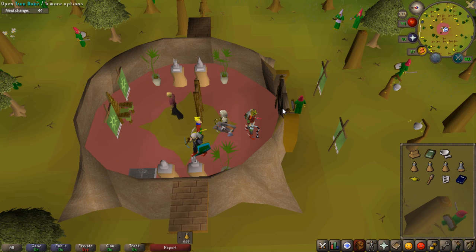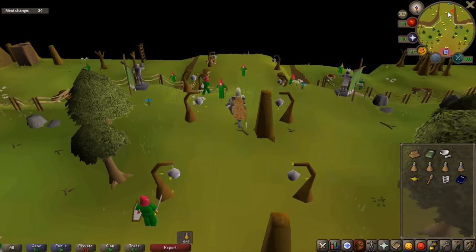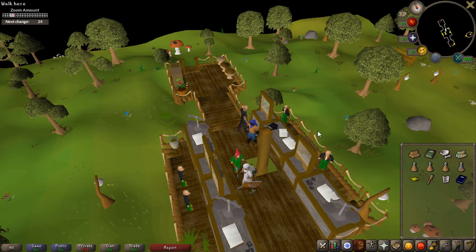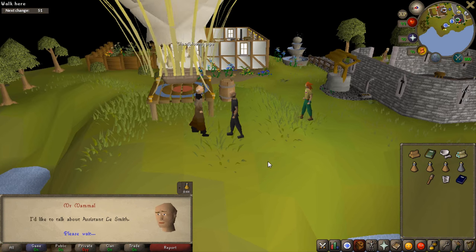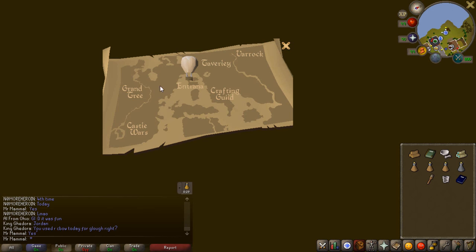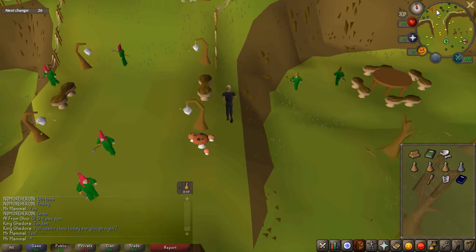Once you talk to the king, you now need to go talk to August, who is located on Entrana — meaning you need to bank all your armor and weapons. One quick note: I would highly recommend bringing a magic log, which will allow you to travel back to the Tree Gnome Stronghold with the balloon since you're on Entrana anyway. Once you arrive, talk to August about Assistant Laysmith, then fly back to Ape Atoll. Come back to the Grand Tree and talk to King Narnode — this will be the end of Chapter 1.